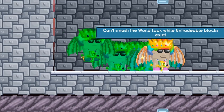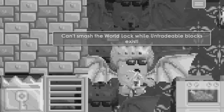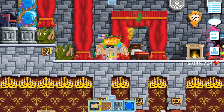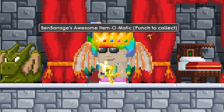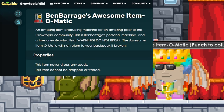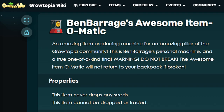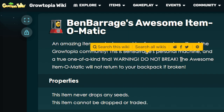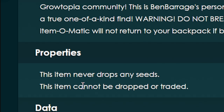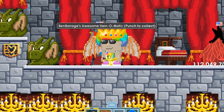But it's not that easy, guys. I've looked everywhere in my world, and there's only one untradeable block. Look at what it says about this item: Warning, do not break. The awesome item-o-matic will not return to your backpack if broken. This item cannot be dropped or traded — that means it's an untradeable item.